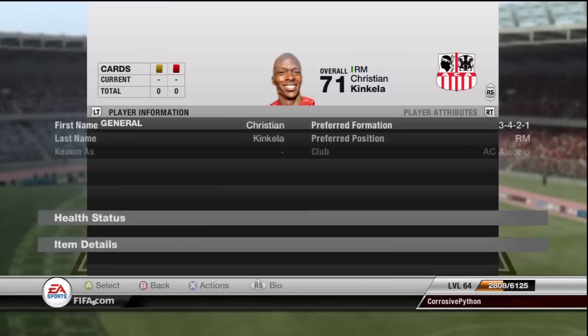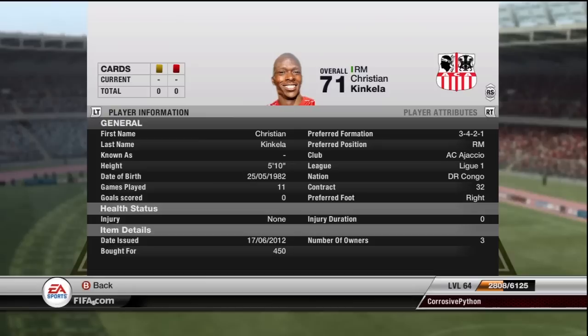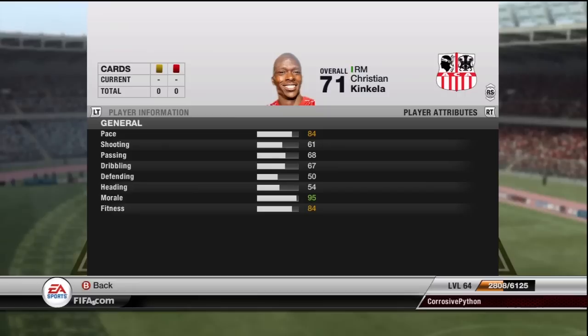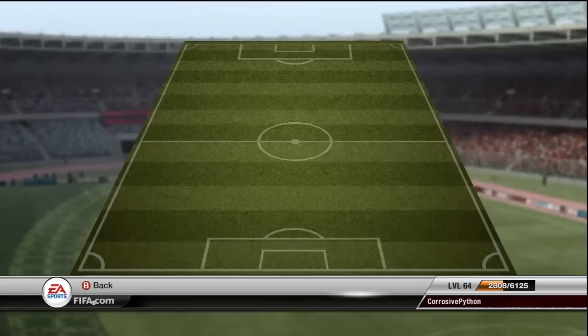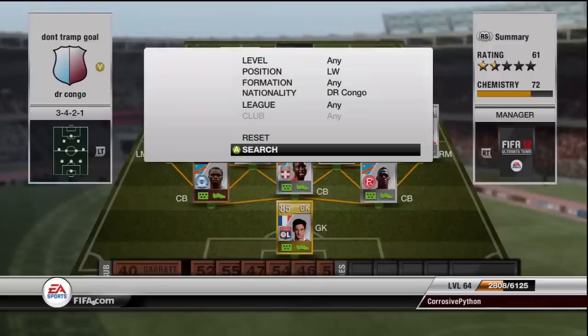On to my right mid, I have Kinkela — 450 coins, also from League One. 84 pace, 68 passing, and 67 dribbling were his standout stats. He didn't score a goal for me, but he was pretty good. He was more of my crossing kind of guy — if I was running down the right wing, he would overlay and get into a perfect position for crossing, which was very effective. I wouldn't necessarily recommend him — he was just decent.